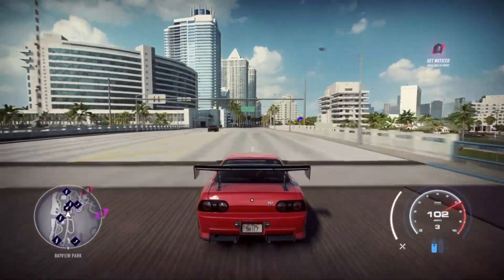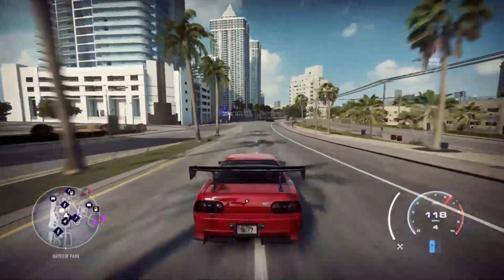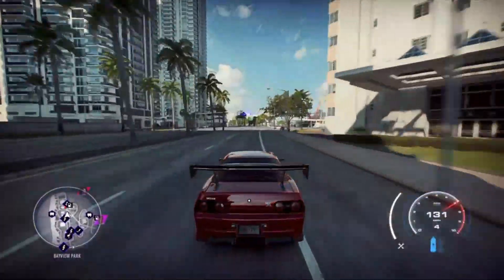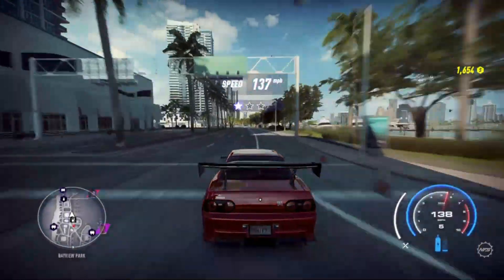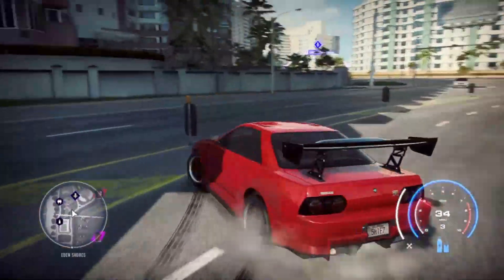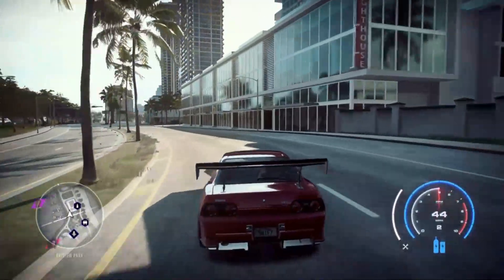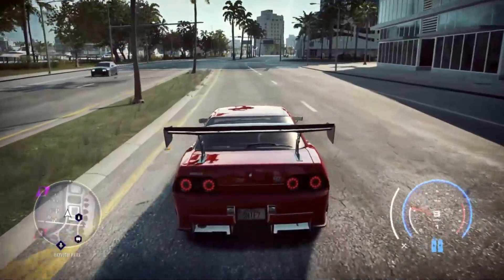If you check out the Need for Speed Payback video on the channel for the launch control in that game, you could find the gear where it did not burn out — off the gas and the brake, then just come off the brake and gear down, launch perfect. That's the Golf video, by the way, if you want to check that out.